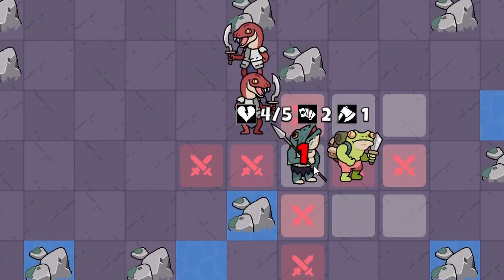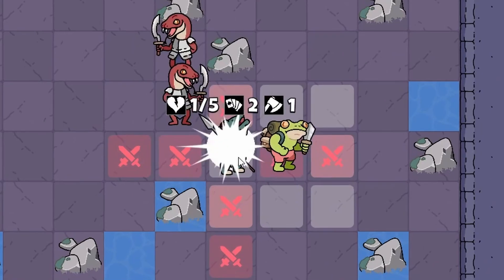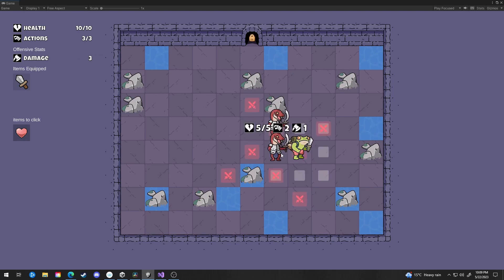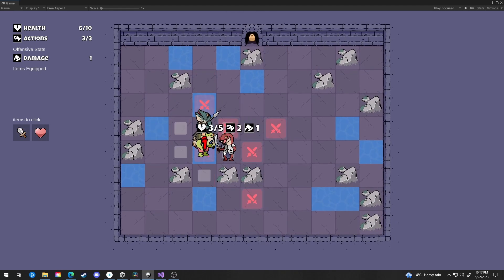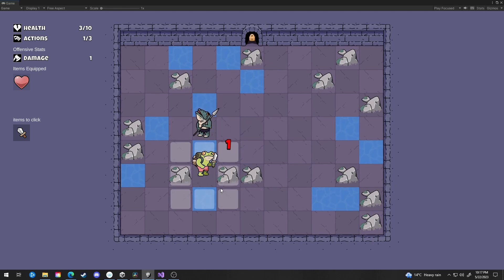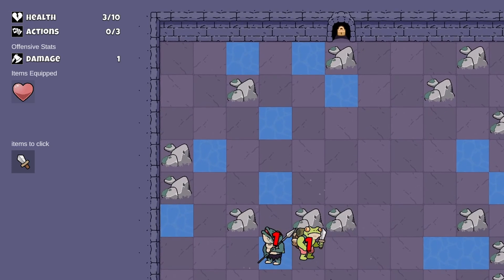I have two item effects working. One gives a flat stacking bonus damage — as you can see in the clip, I was doing one damage to enemies before, but when I clicked on the item and added it to the equipped items section, it jumped to three damage. And I have another item that offers a small healing bonus at the start of the player's turn. It's kind of hard to see here because I haven't added a UI number for healing yet, but you can see the health increasing on the left side.